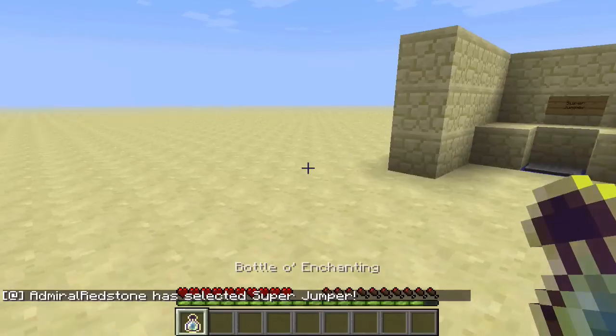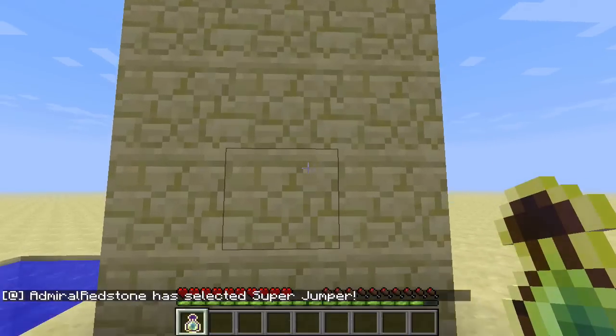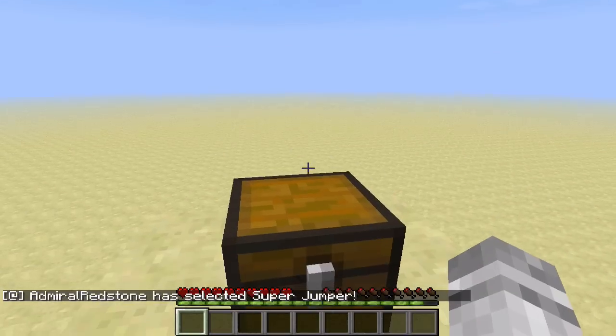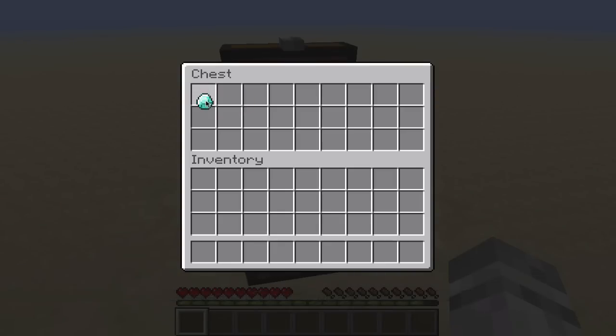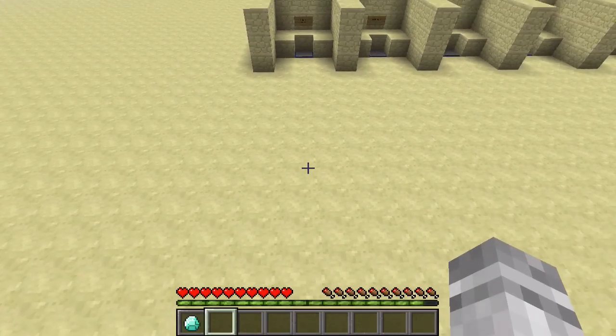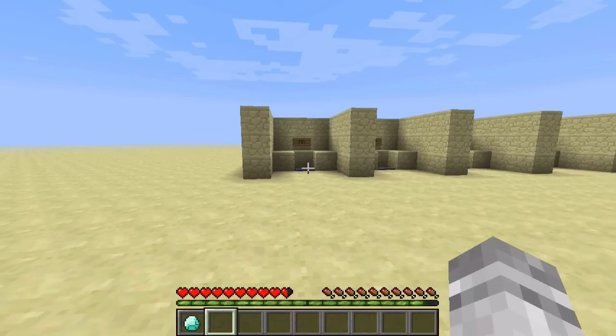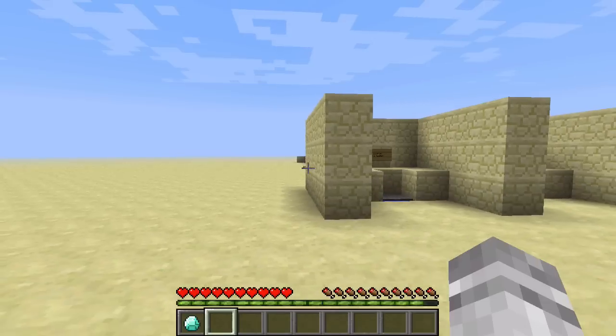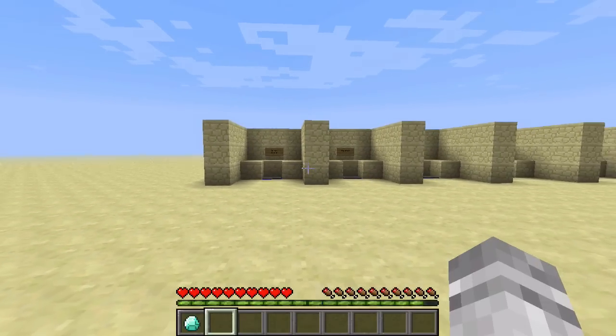This is Super Jumper. How it works is you just splash yourself with the bottle of experience when you want to use it, and for 10 seconds you can jump four blocks high. You can't reuse your ability right away because that would be a little overpowered and people would just keep on using it. So after 30 seconds you will get your bottle of experience back and you can use your ability once again.